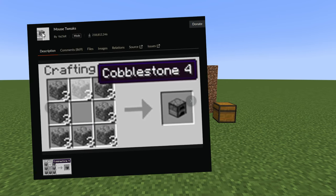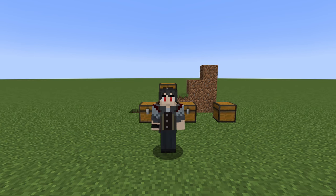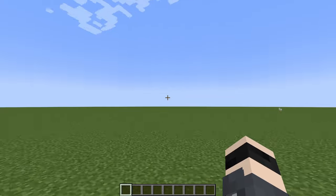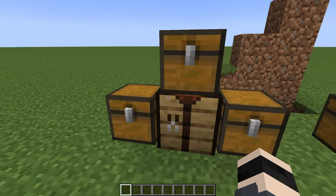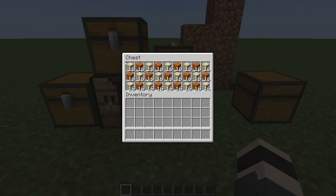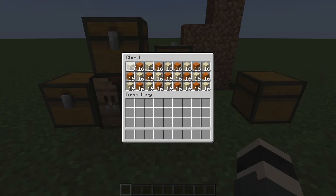The next mod is called Mouse Tweaks. It's also a quality of life mod and I've used it before and seen it in many modpacks. As you can see, we have a few chests set up. For example, in this chest you can click and hold the left button and it will split the sand evenly into two slots, or you can split it across the inventory and distribute it evenly.